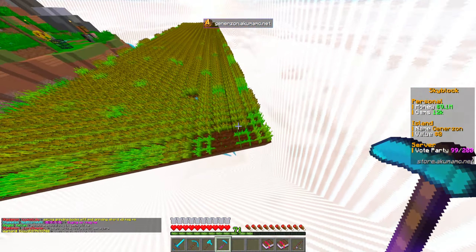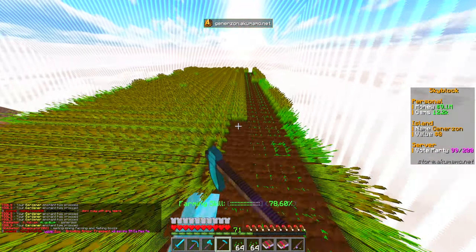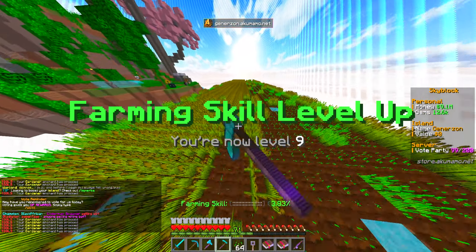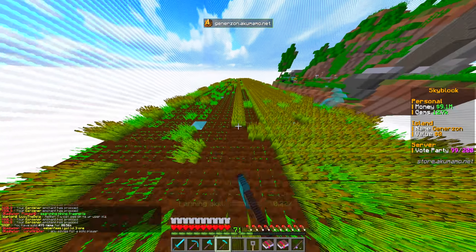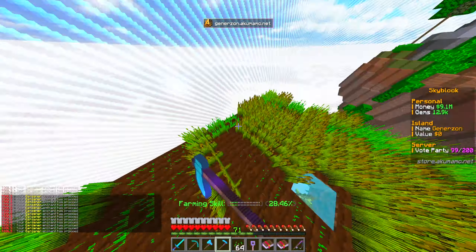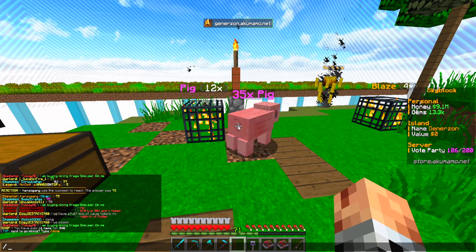Our island honestly isn't that big right now, and we could do with it being a lot bigger — we've got big farms to make, spawners, and robot setups. There's a lot of expansion that needs to happen, but all of this will be easier once I've recruited my island members, so make sure you go fill out that form. Thankfully, the legend rank gives a kit with a partially enchanted sword and hoe, so we have a bit of a head start on tools.